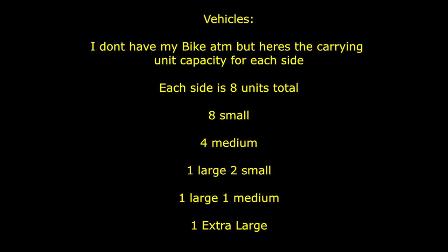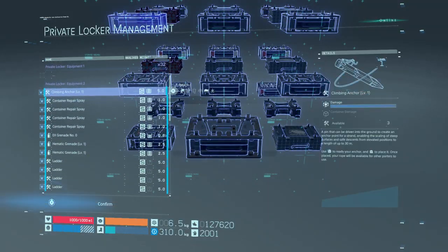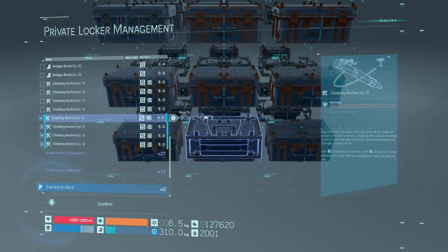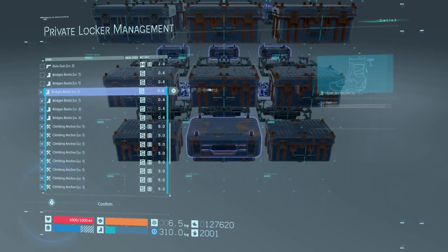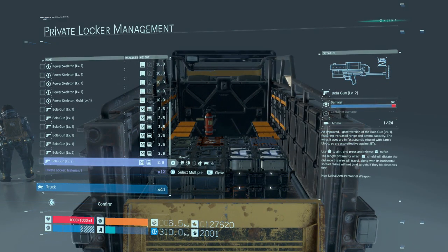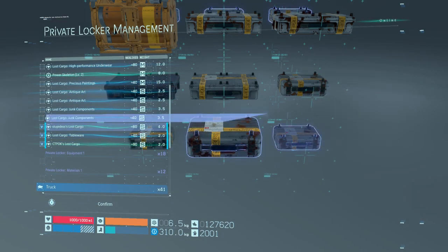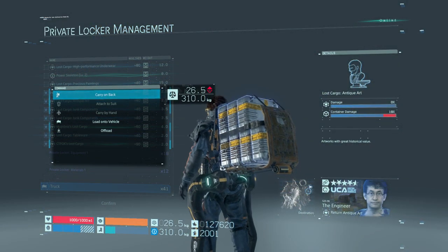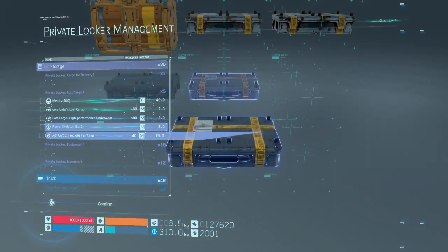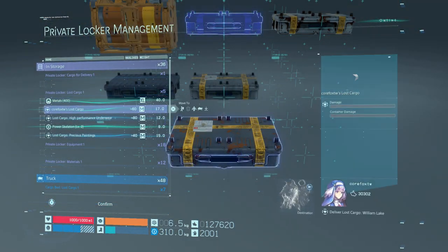This is where the weird discrepancy comes in with vehicles compared to the bag — for some reason vehicles are making the large and extra large count as something more than they should. I don't have footage of me doing this test on my bike, but this same problem still occurs on the cargo truck I'm going to show you right now. The cargo truck can carry 48 units worth of capacity, meaning if fully loaded with just small packages it will hold 48 small packages.